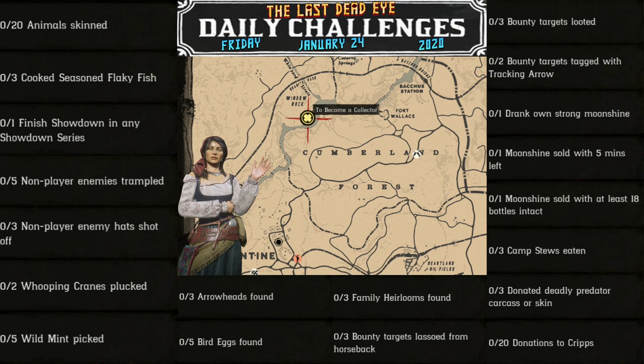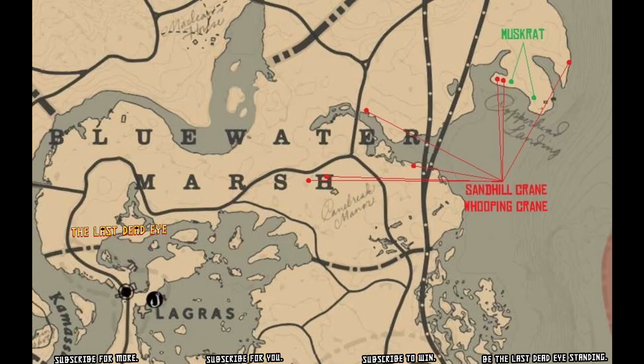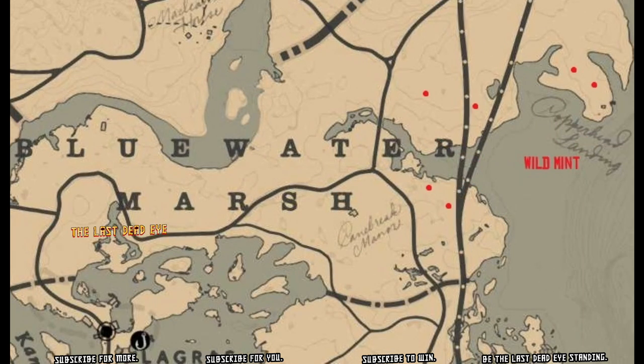Obviously the easiest way to get those deadly predator carcasses are alligators. And if you have trouble getting alligators to spawn, start the Philip Carlier Legendary Bounty — that will take you over into the Bluewater Marsh area where you will find alligators as well as your whooping crane and even wild mint. So you'll be able to get all of that tackled really well.